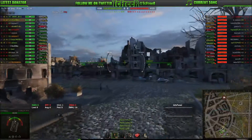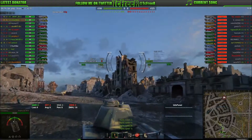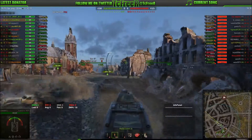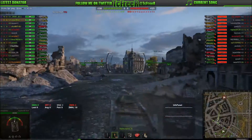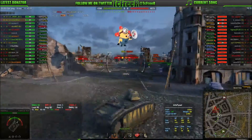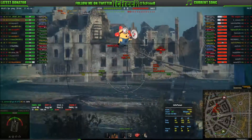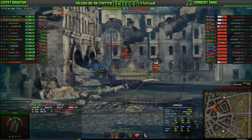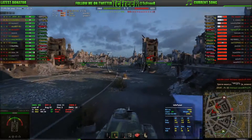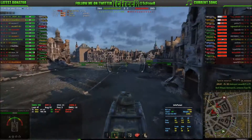We're heading into the town area, all three of us, and we're going to work together and support each other. We pull back and angle very slightly, putting shots into the side of the Gramp and M3 Lee. As you can see, we've taken a couple of HE shells and they've done no damage to us — the spall liner coming in useful. Grunt gets his kill on the LTP and our Wasp shuts down the Type 95.